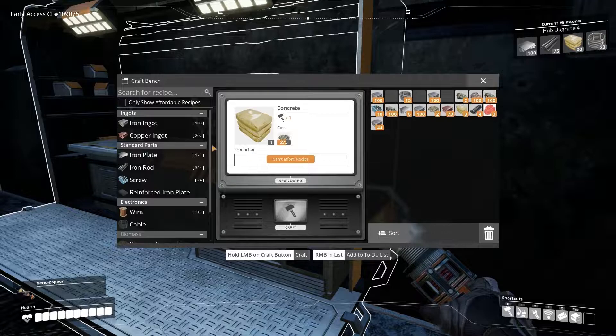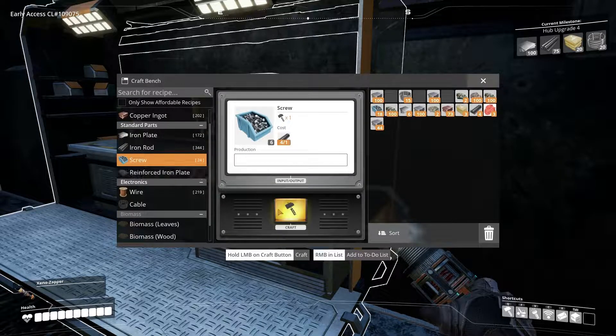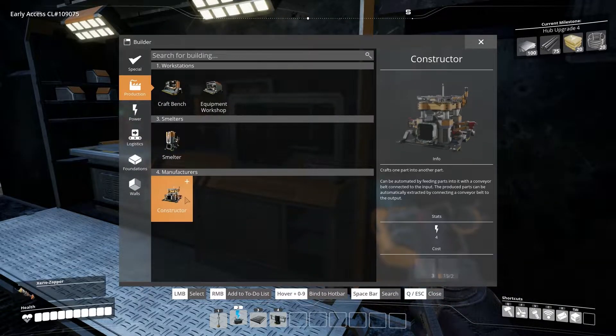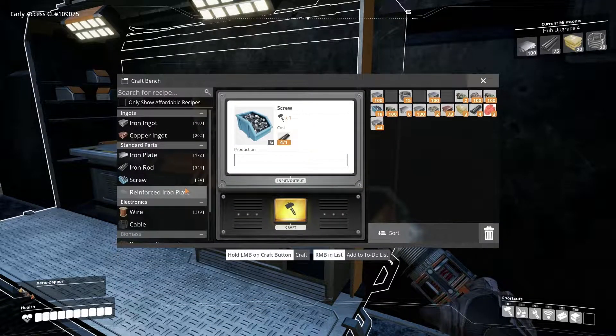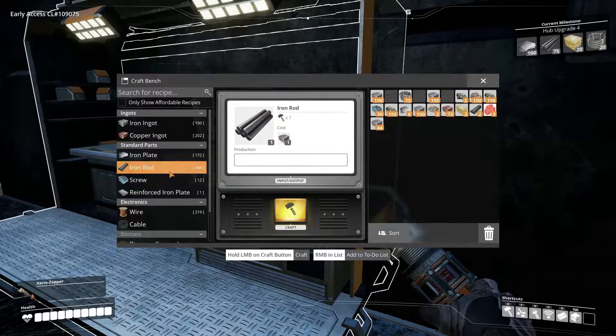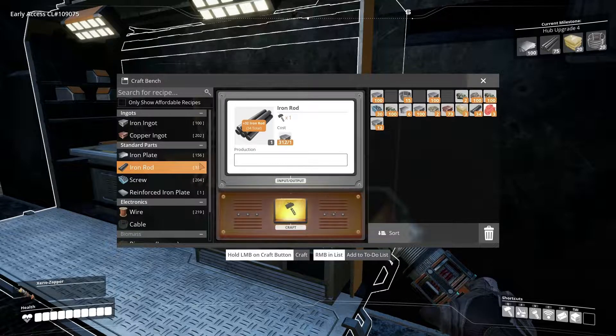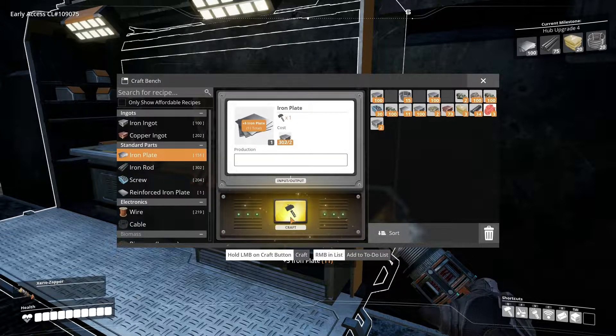Let's get going by getting ourselves — I think it was two, right? No, three. Okay so six iron plates is what we are going to need to actually start out with this. That means we will need a good bunch of iron rods and iron plates as well, which is going to take a few minutes. Automating this stuff is going to be the dream.